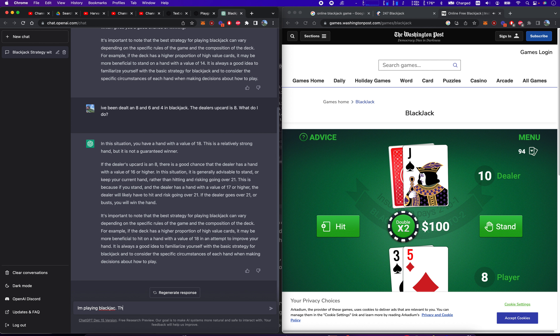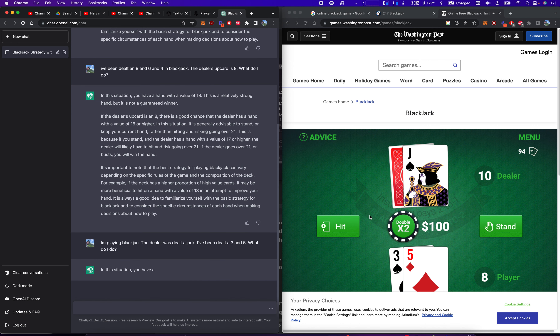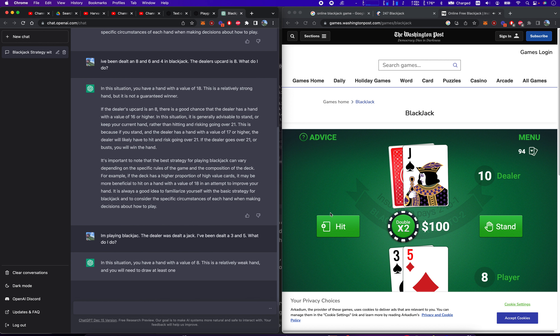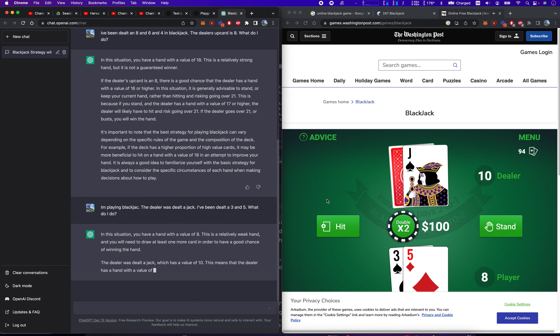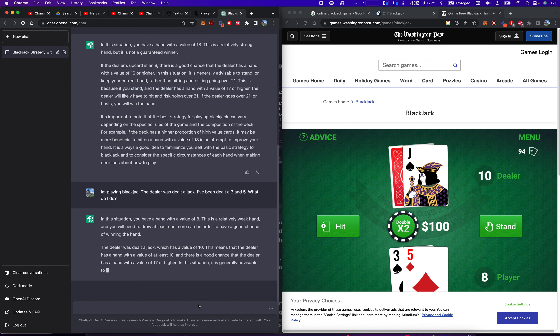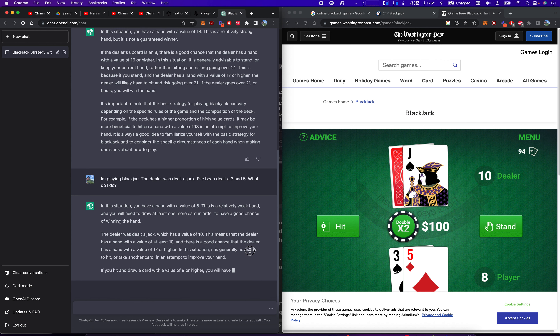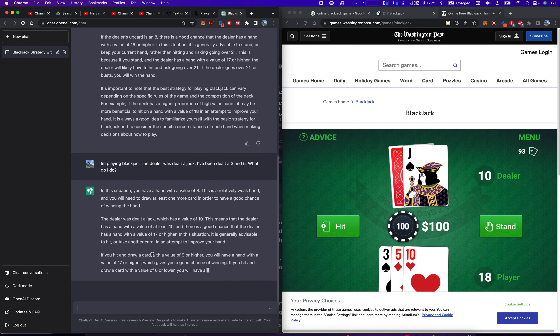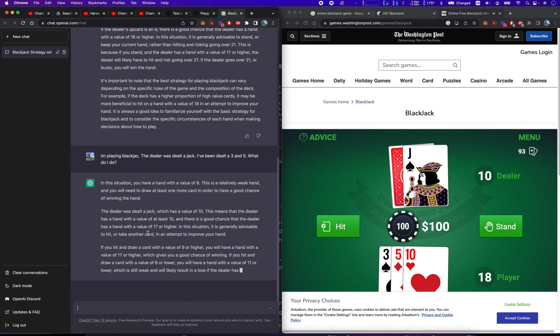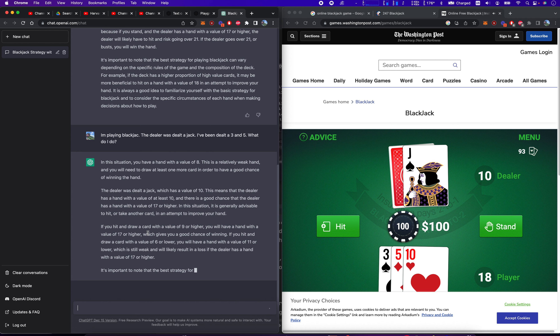I'm playing blackjack. The dealer was dealt a jack. I've been dealt a 3 and 5. What do I do? I think it's going to say: in this situation, we have a value of 8. This is a relatively weak hand. You need to draw at least one more card in order to have a good chance of winning. It is generally advisable to hit or take another card in an attempt to improve your hand. If you hit a card with a value of 9 or higher, you'll have a hand with a value of 17, which gives you a good chance of winning.